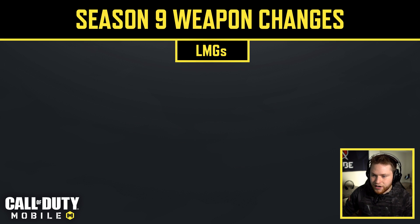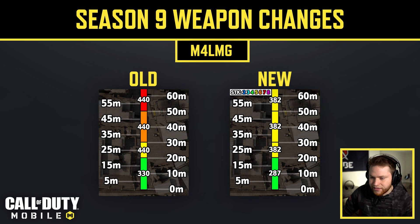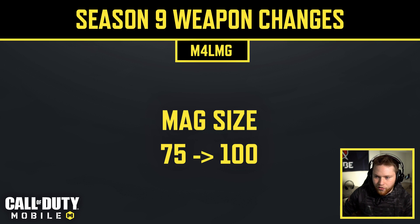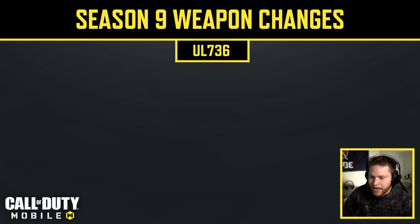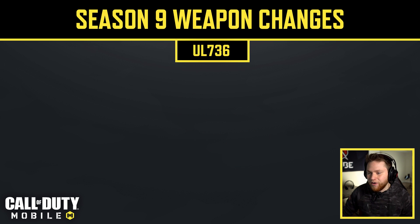Now for the LMGs. The M4 LMG got a pretty substantial buff: fire rate went from 545 to 628 RPM, and magazine size was increased from 75 to 100. The S36 had its magazine nerfed from 75 to 50. The UL736 had its magazine reduced from 75 to 30, making it feel more like an AR given its better mobility. The Chopper only received iron sights added to the weapon — fire rate, damage, range, and magazine size are all unchanged.